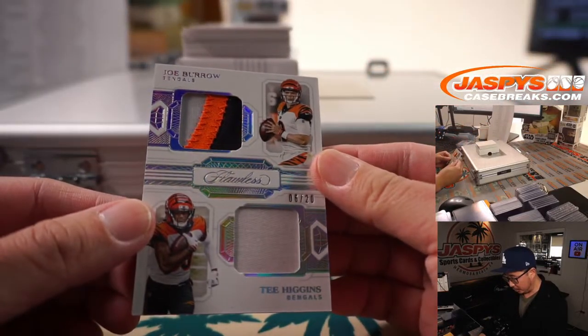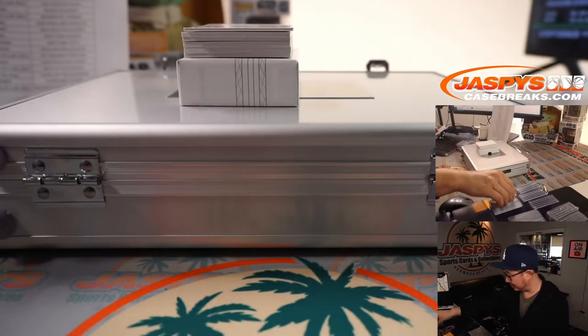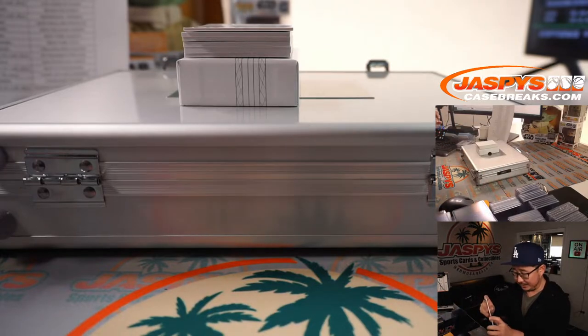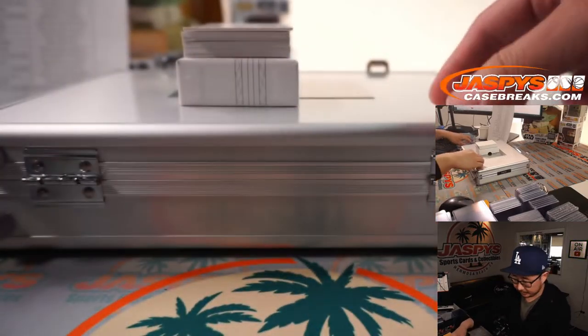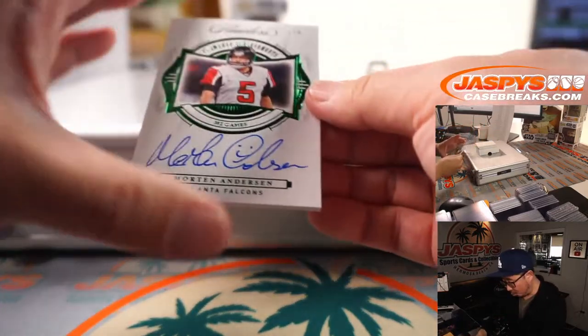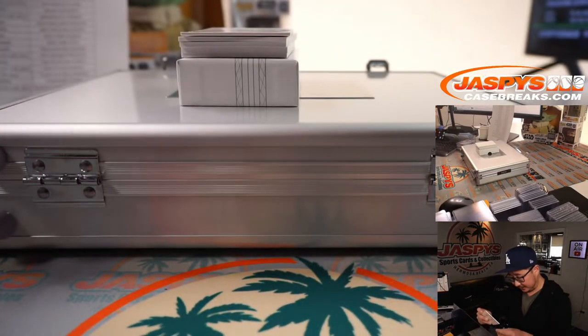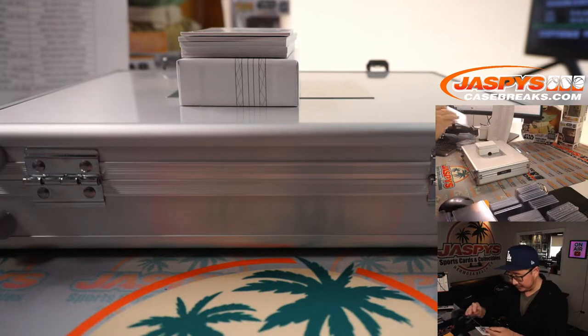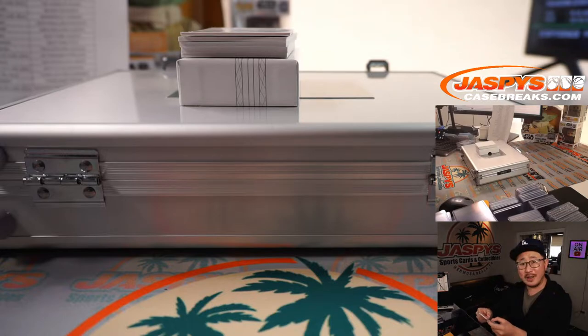Here is Burrow and Higgins, 6 out of 20, Bengals. Sean Maddox hoping to hear Burrow to Higgins for many years to come. We've got 1 out of 5 Flawless Achievements — Morten Anderson, 382 games. I like the little happy face in his autograph. This is Falcons edition, going to Leah. Beginning in 1982, Anderson suited up in the NFL for 25 seasons, retiring after the 2007 campaign with an NFL-best 382 games played — not bad for a player born in Denmark who didn't kick an American football until his senior year of high school as an exchange student in Indiana.